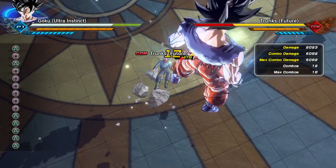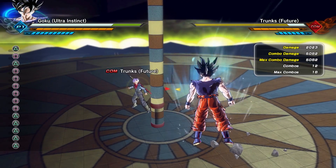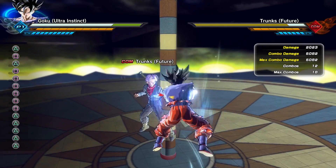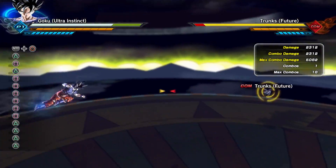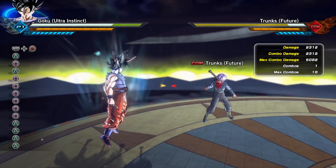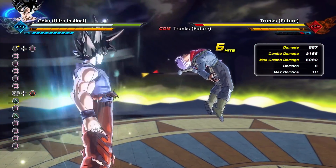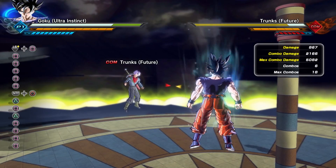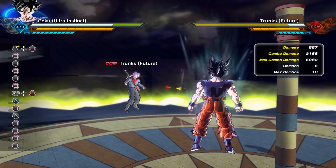The last combo is a six light, one heavy, one light, one heavy doing a total of 5,082 damage. Now let's move on — Goku's grab is going to give you a total of 2,312 damage, which again is a lot for a grab. His stamina break is five light into the light or heavy break — it doesn't matter which one you use, either one will work. That also works with regular Goku.